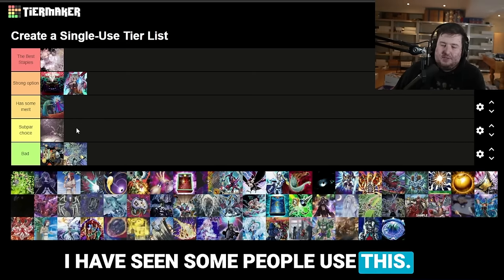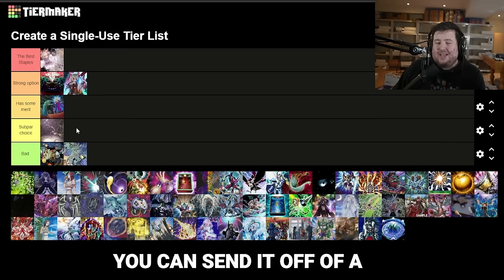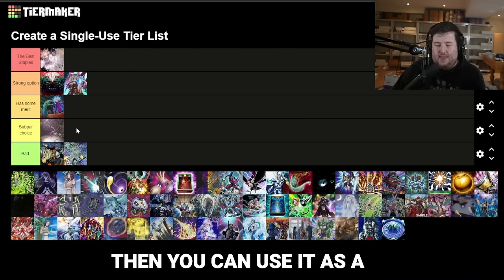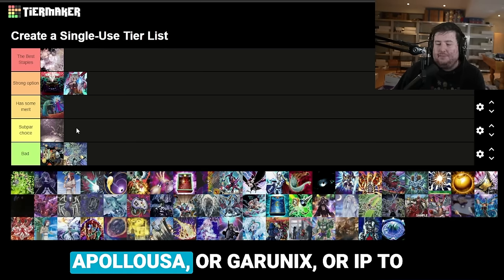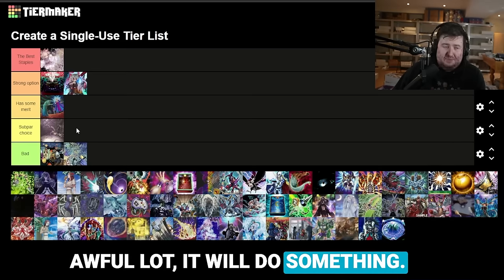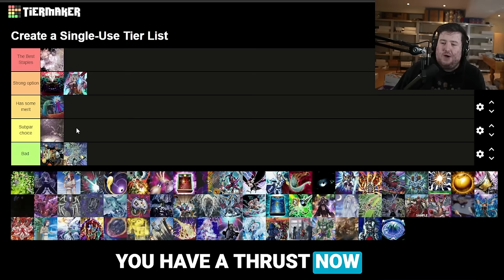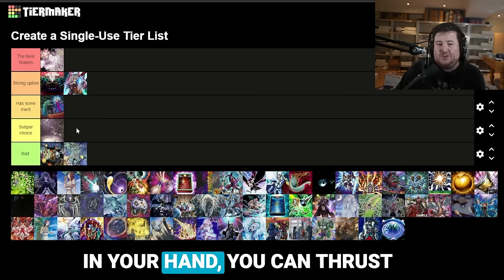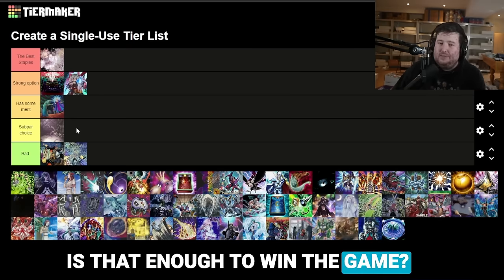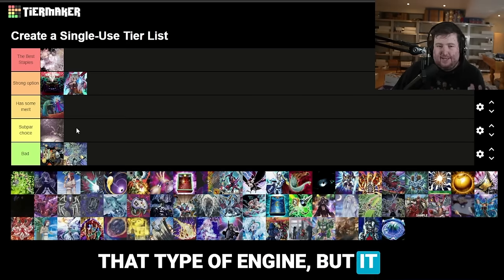I have seen some people use this as a Thrust target — if you Thrust for it going first, it's okay disruption. Going second you can send it off Witch and use it as a bit of a board breaker, calling something like Appaloosa or Garunix or IP to help push through a little bit. The scenario that can come up is if you got Droll'd and you have a Thrust — if you have Witch plus Thrust in hand, you can Thrust for the Black Goat Laughs, send it off, and do something. Is it enough to win the game? Probably not if you're playing through a full field.